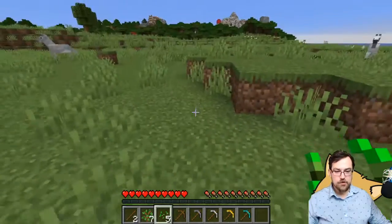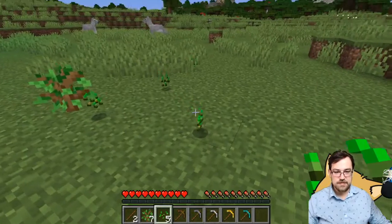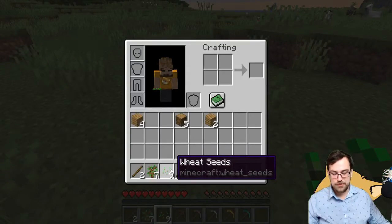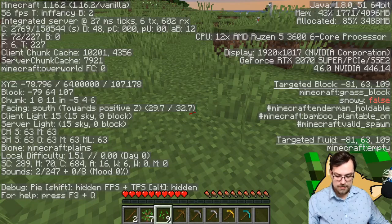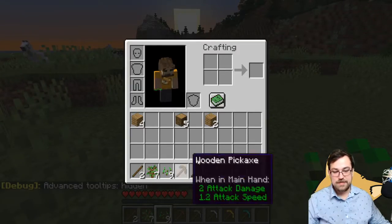I've just been going around punching grass, and I've managed to get a few of these seeds. These are wheat seeds — it'll even tell you when you mouse over them that they are wheat seeds.